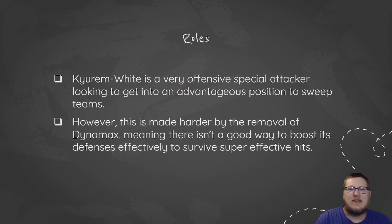Kyurem White is a very offensive special attacker looking to get into an advantageous position to just sweep through teams. Its very high special attack stat means it looks to deal as much damage as possible while also trying to win a speed control battle to attack first and pick up KOs left and right. It's made harder by the removal of Dynamax, though, because there's no good way to boost your defenses as we saw in Series 8 with Kyurem White and Kyurem Black to an extent.